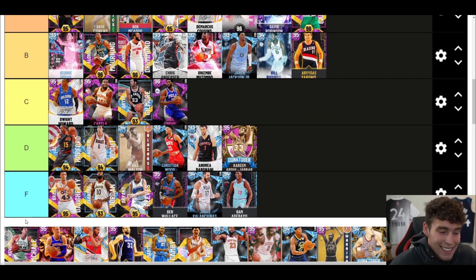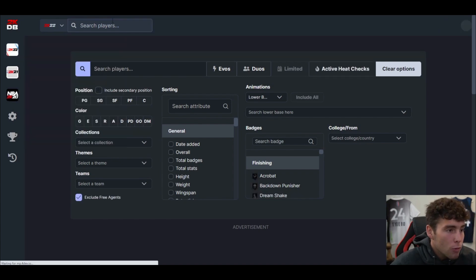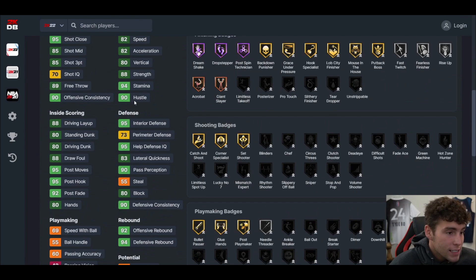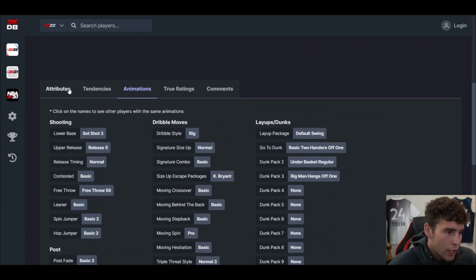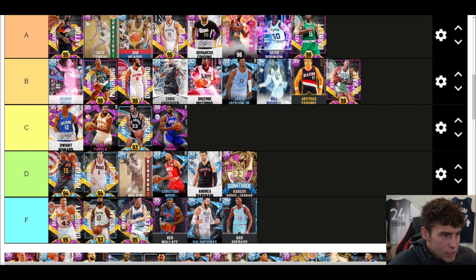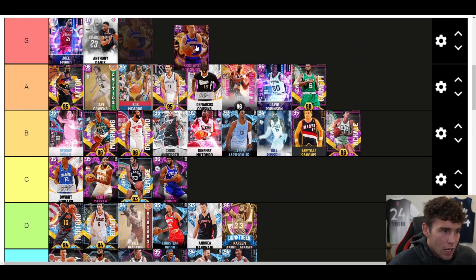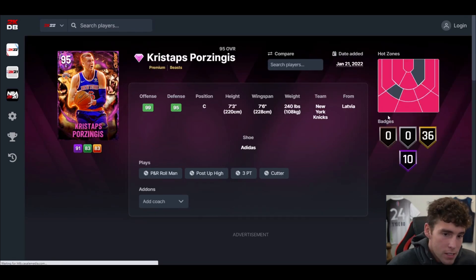Kevin McHale — when he first came out people wanted to compare him to KG, and stat-wise I see it, player model too, but the problem is the Set Shot 3 on this card just ruins it. The card still isn't terrible, still probably a B tier caliber player badge-wise, but I'm just not the highest on him.